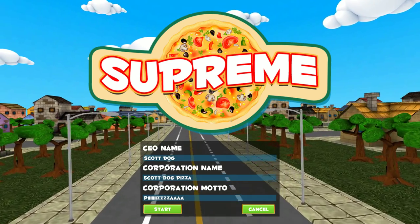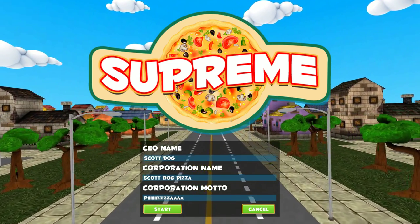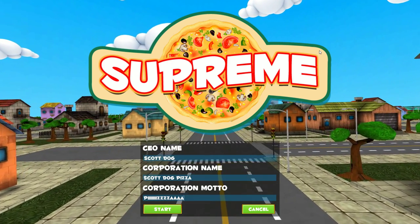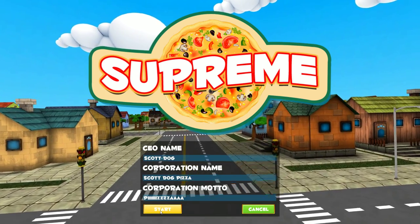As you can see, we've got a CEO, a CEO name, a company name, and other names. Motto, that's it. So, as you can see, we're CEO of ScottDog, of ScottDog Pizza, and our motto is PIZZA.